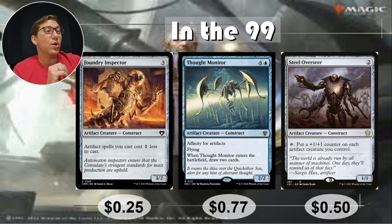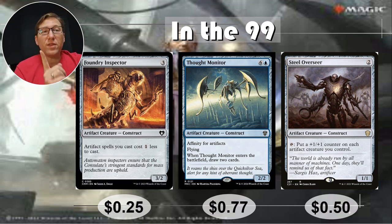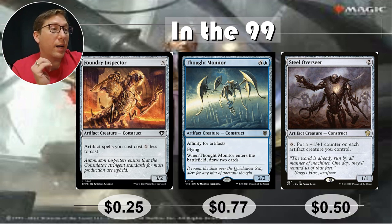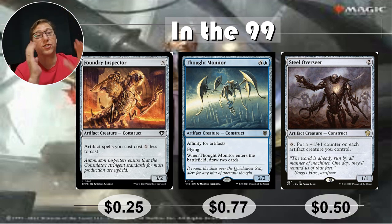Thought Monitor — this is so good. I think I didn't realize how good it was at one point. 6 and a blue — sounds bad — for this artifact creature, a 2/2 flyer. It has affinity for artifacts, so for each artifact you control, the cost drops by 1. So if you have 6 artifacts, you cast this for 1 blue. It can be 6 clue tokens. A 2/2 flyer for 1 is crazy. Also, when it enters the battlefield, draw 2 cards. A 2/2 flyer that draws you 2 cards, very easily for 1 mana. Oh boy. 77 cents only.